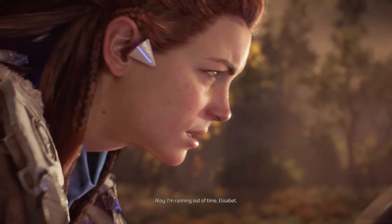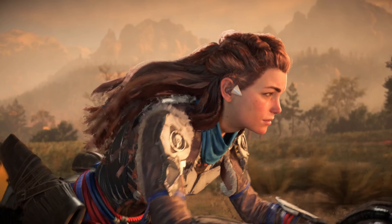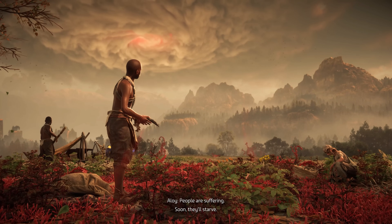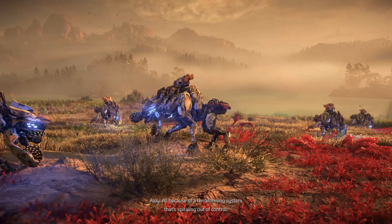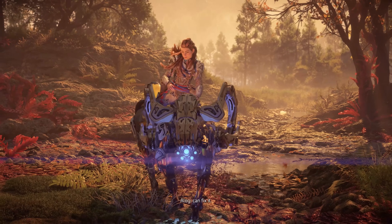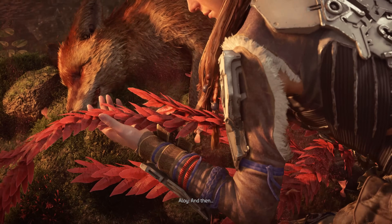I'm running out of time, Elizabeth. The land is dying. People are suffering. Soon, they'll starve — all because of a terraforming system that's spiraling out of control. And only I can fix it. Only I have your genetic code. It won't be long before we hit the point of no return. And then, extinction.